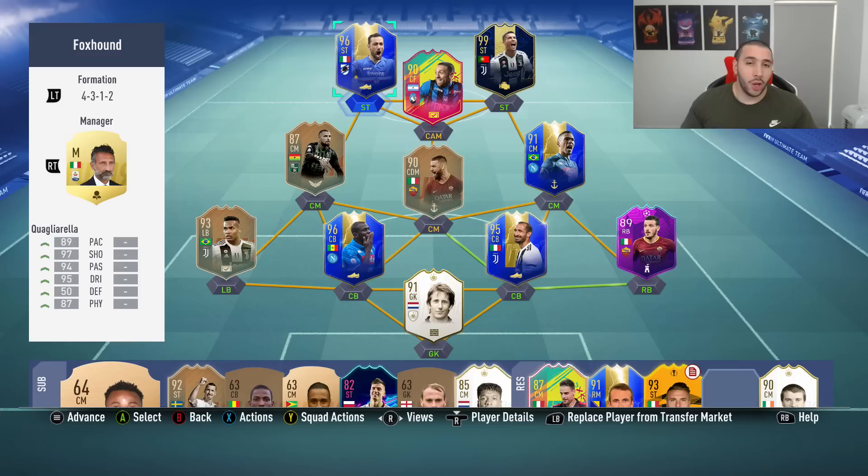What's up guys, welcome to a brand new video. Today we have Fabio Quagliarella and I am really looking forward to trying him out because this is the best card he's ever had. The age on this guy and him being in Team of the Season is amazing. So 89 pace on Quag — you're never gonna see anything like this ever again, for sure.